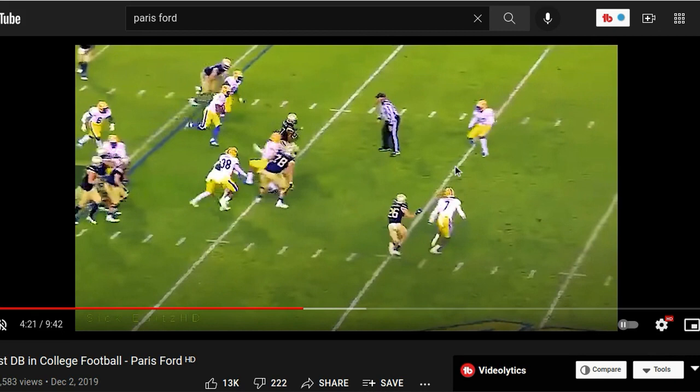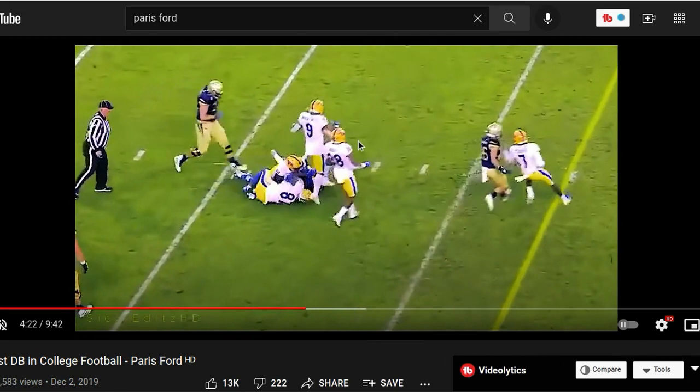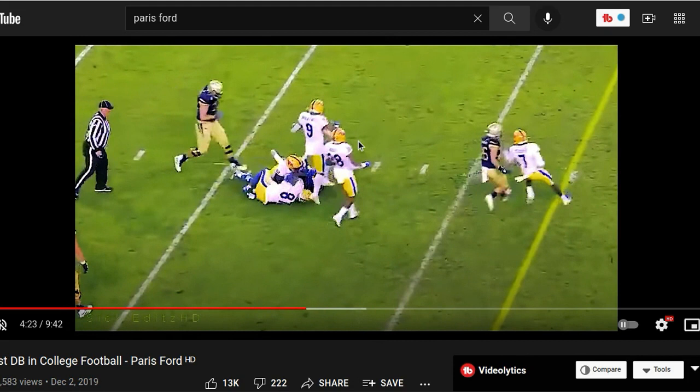He shades to the outside of the ball carrier so this dude cannot cut outside of him. Once he has the correct angle, look how he takes him down — goes a little lower than I'd want, but he takes the guy down with a thigh tackle. His teammates are there too. You want to wrap up and make sure you're bringing these dudes all the way to the ground — that's how you finish the tackle.